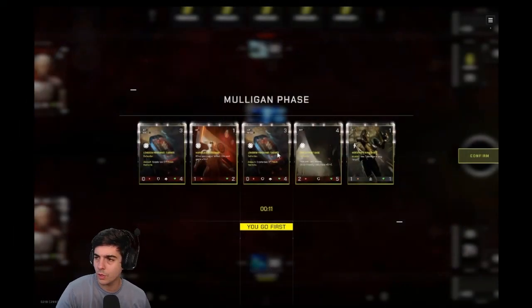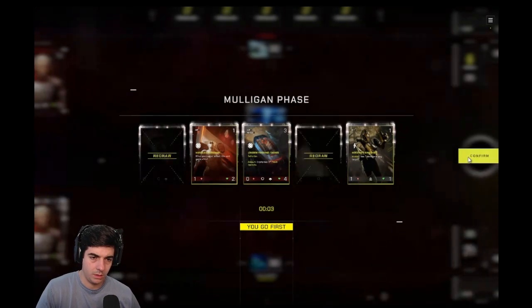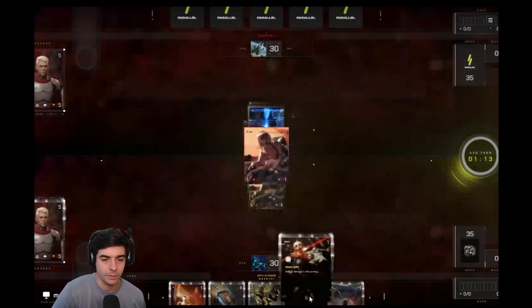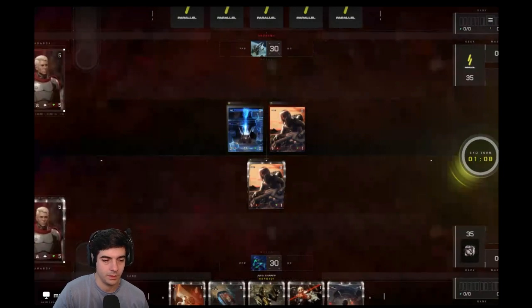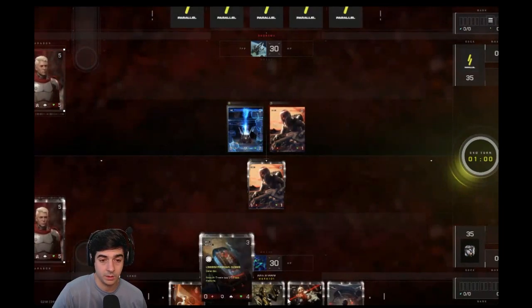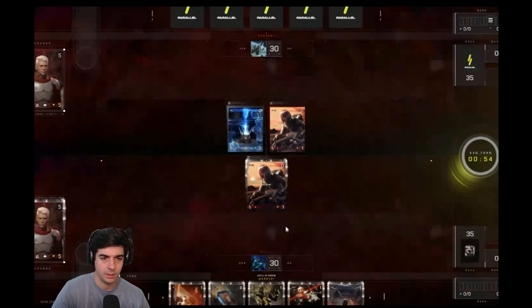The game started. In this hand, I would probably mulligan the longbow, the fire support base, and try to get a good one-drop. This is good because you can play out your curve with potentially three units on board and guarantee that you get the longbow off. That's the main thing - you want the longbow to go off.